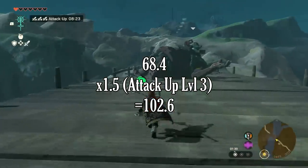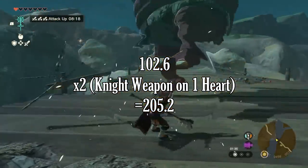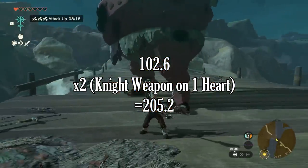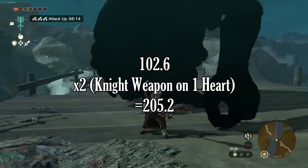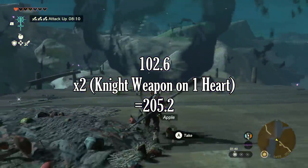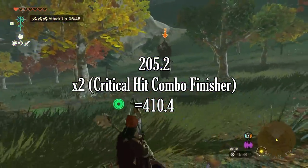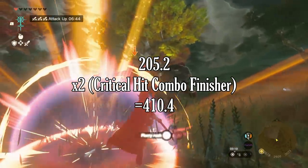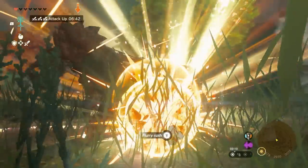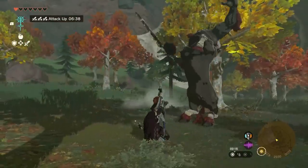If you drop down to one heart, the knight's halberd doubles its damage, which puts us up to 205.2 attack power. Then the critical hit weapon perk doubles our damage on any combo finishing hit. So the stable attack power of every hit with this weapon in this situation is 205.2, but the final hit of any given combo doubles that up to 410.4 — an absolutely massive number within Tears of the Kingdom that is simply unmatchable in an actual usable situation.